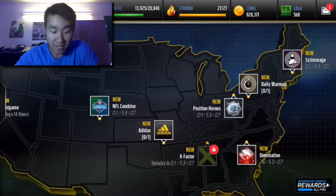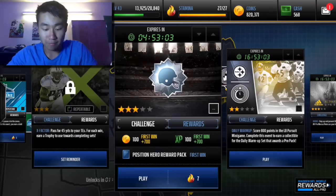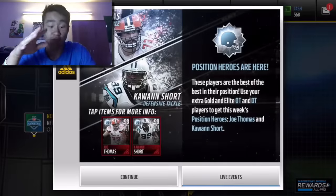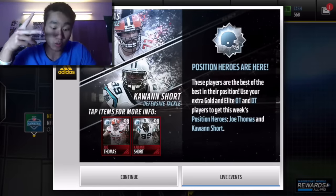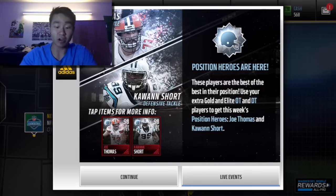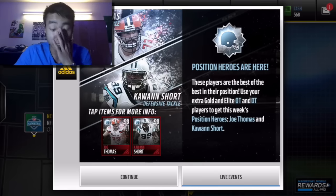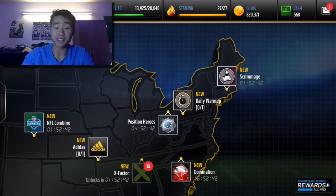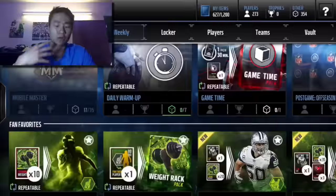Today in this video, I want to do a couple of things. First things first, I want to announce — Positional Heroes are finally out. We've just released the first two Positional Heroes: Joe Thomas and Quan Short. Offensive tackle and defensive tackle, these two guys are 98 overall Positional Heroes. It's a pretty cool promo that Madden Mobile offered last year as well, so it's cool it's coming back.